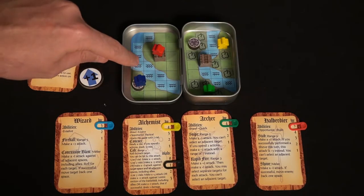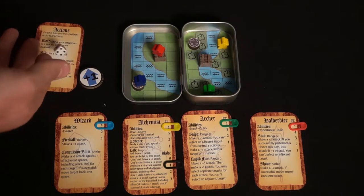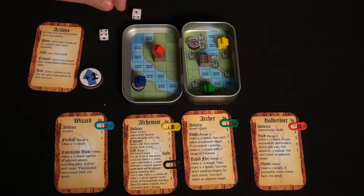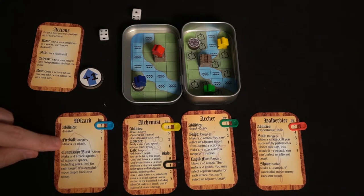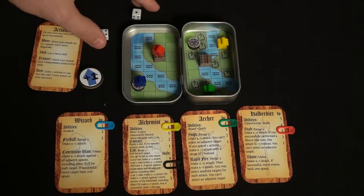If any of your actions involve attacking, it works simply. Melee range is right next to you, and ranged attacks count distance orthogonally — one, two, three, or four spaces. If you're in range of a character, check what your skill does. You and your opponent roll dice and calculate any bonus abilities — are you in cover, do you have a plus one to your defense roll against ranged or melee attacks? Add up those values; if the attacker has higher, they deal damage. If not, you take no damage. On a tie, re-roll the dice.